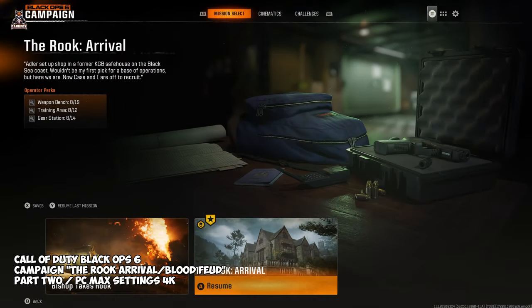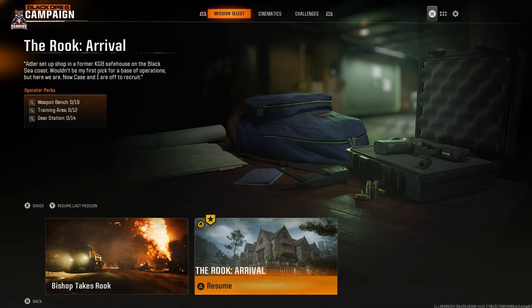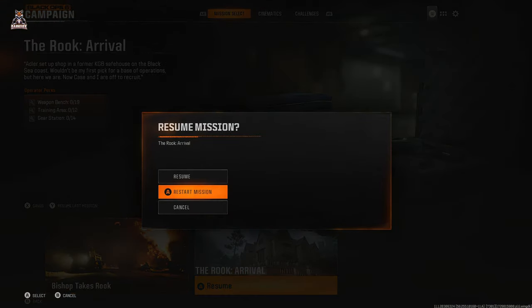Hello everyone and welcome back to part two of my Black Ops 6 campaign playthrough. The second mission is the Rook. Adler set up shop in a former KGB safe house on the Black Sea — not my first pick for a base of operations, but here we are. Now Case and I are off to recruit. There are some operator perks here: weapon bench, training area, and gear station. I'm playing this on PC on Game Pass.